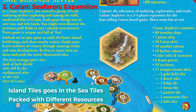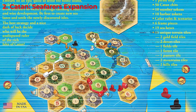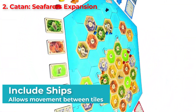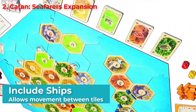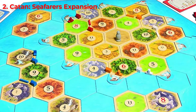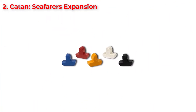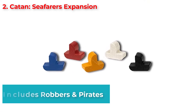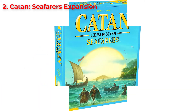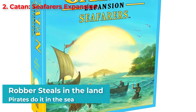These tiles include different resources such as gold, farms, and grasslands. To reach these regions, there are ships that you can set up between the tiles, just like you set up roads. What's really cool is that the ships can also serve as extensions to the roads. Since there are ships involved, you know what's coming — pirates! This pack includes robbers and pirates, which makes it a lot more exciting. The robber can steal resources on the land, while the pirate does the same at sea, so that's a double attack.